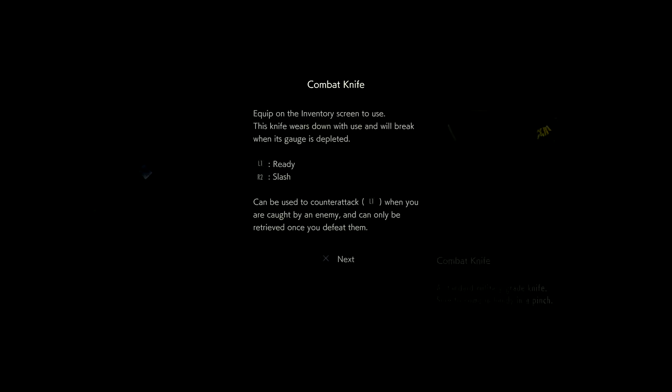We can get you to a hospital. No — I am not the priority here, Lieutenant. I'm not just gonna leave you here. I'm giving you an order, rookie — you save yourself first. I'd come with you but I'd just slow you down. You'll need this. And don't make my mistake — if you see one of those things, uniform or not, you do not hesitate. You take it out, or you run. Got it. Yes sir. It's a combat knife. You can use a counter attack with L1 when grabbed by an enemy, but it can only be retrieved once you've defeated them.